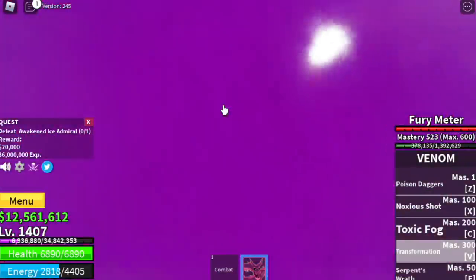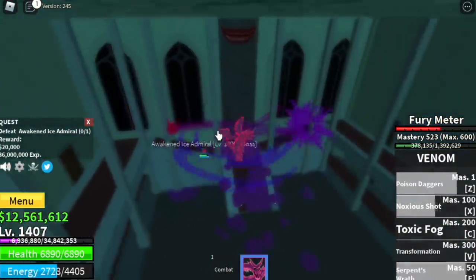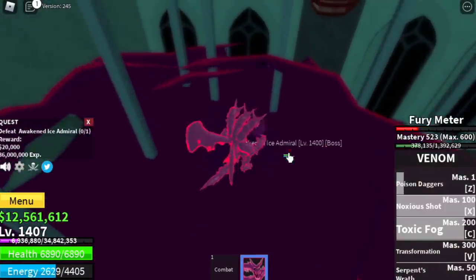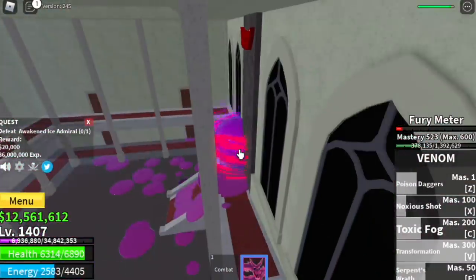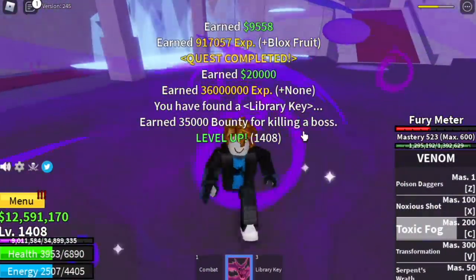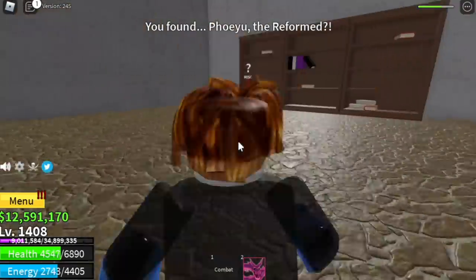At 1,400, you can start defeating the awakened ice admiral. Transformation form really has high damage — and the ice admiral is the awakened one, sorry about the confusion. Use Noxious Shot, Poison Dagger, Toxic Fog, etc. You can start defeating this at 1,400, but the goal in this place is to reach 1,425. We also got the library key — you can use this to open this door, where you can get the next step.